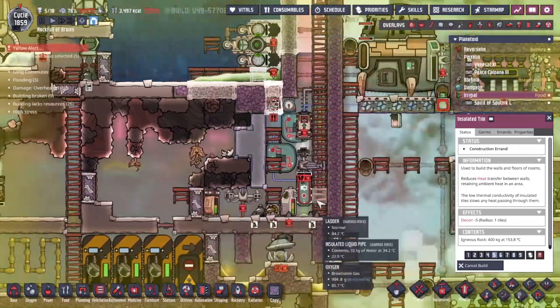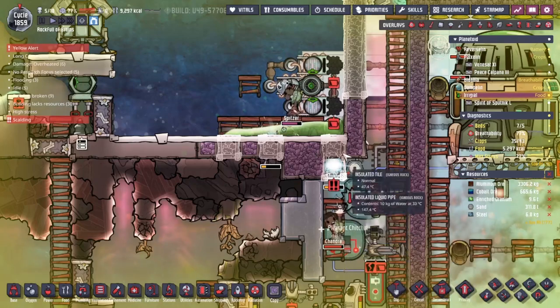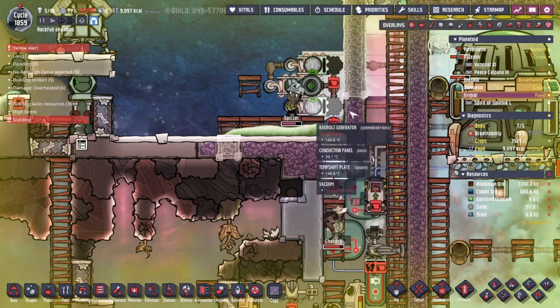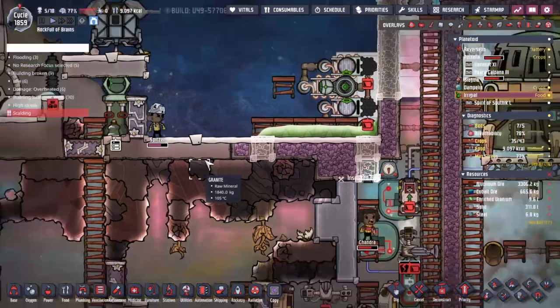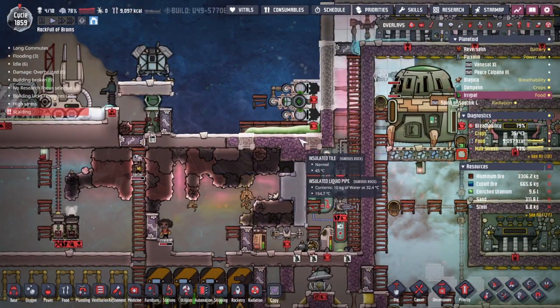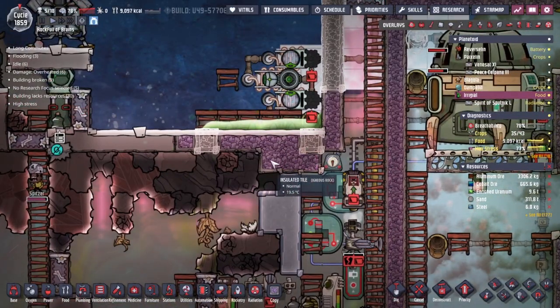I forgot one thing that needed to happen before we carry on. That tile right there needs to be done before this tile gets replaced and we drop all of the nuclear waste down on the floor — that's bad when that happens. It's happened once before and we don't want it to happen again. We're having a little bit of a build-off here. Can Chandra get one tile done before Spitzer upgrades everything? It is actually going to be kind of close. Turns out Chandra is not as good at building as Spitzer is. Thankfully, the weak need for oxygen has overridden that danger right there.